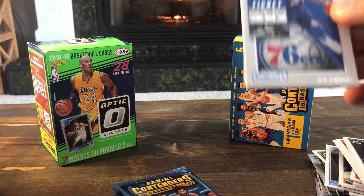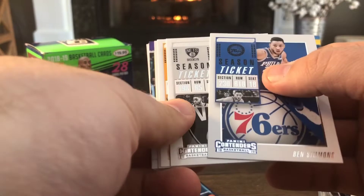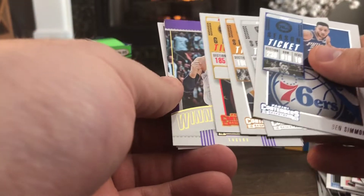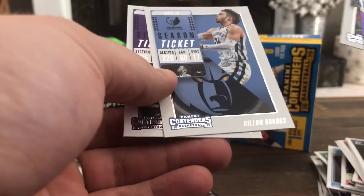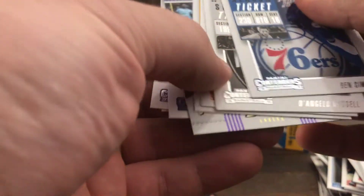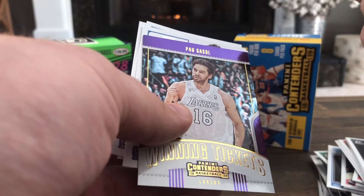First pack: Ben Simmons, D'Angelo Russell, Ricky Rubio, Isaiah Thomas, Paul Gasol winning tickets. Then Chris Stapps, Dillon Brooks, Bogdan Bogdanovic — and that game ticket is red, so not numbered, but still a red parallel.